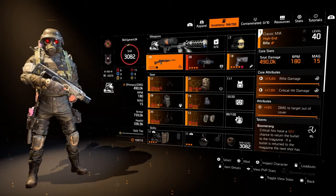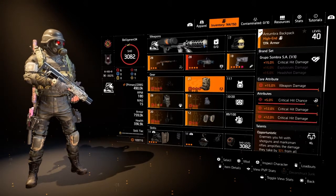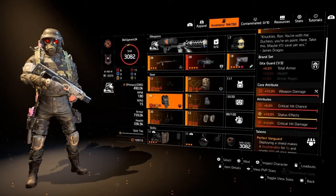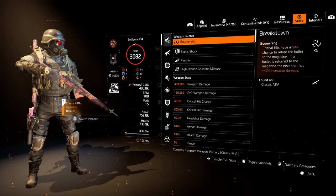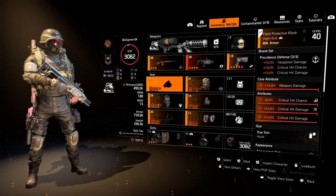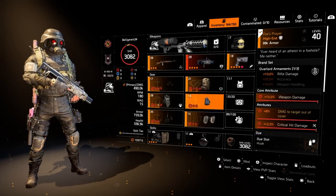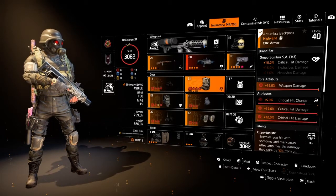I'm using my M1A Scorpio for the double down. Using a Backpack with Opportunistic on it. I'm running the Point Man and Perfect Vanguard. You can see my stats — some of the pieces are pretty good. The Fox's Prayers: weapon damage isn't optimized, and neither is my crit chance here.